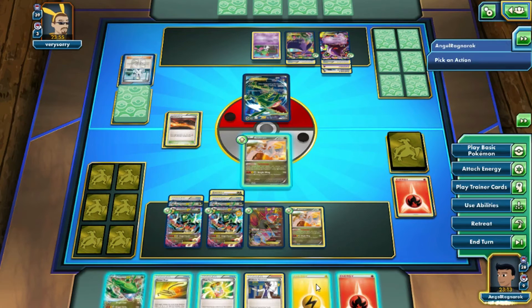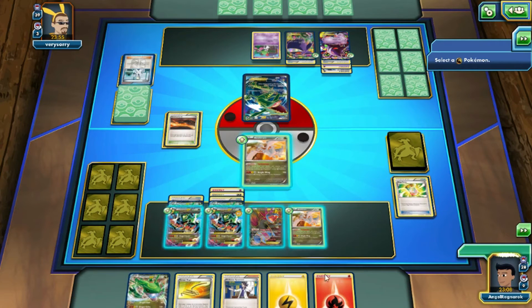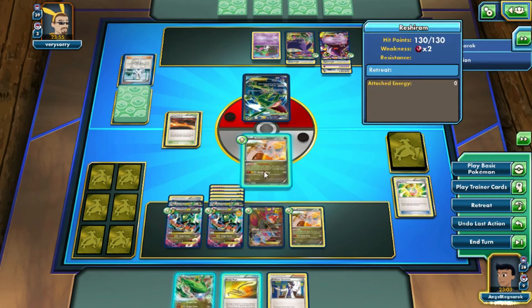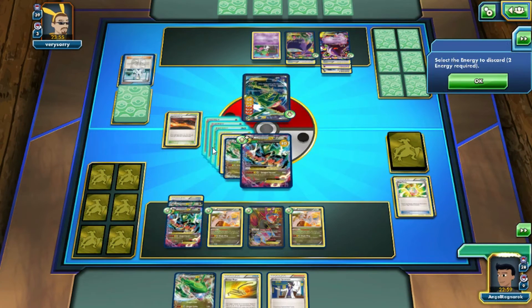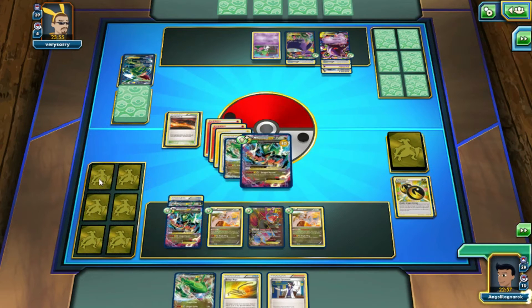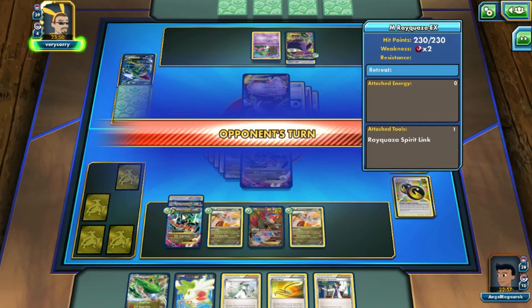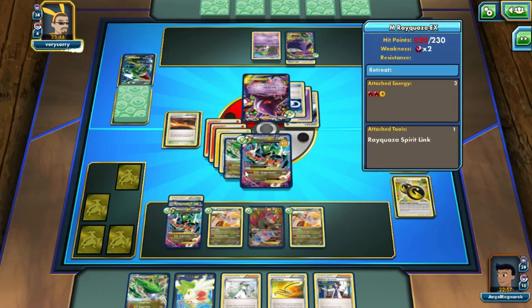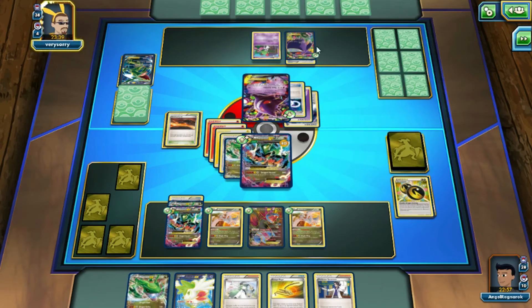Turbo Blaze the Fire energy onto Reshiram again, then attach the Electric energy, retreat into Mega Rayquaza, and Dragon Ascent for 300 on this Rayquaza EX — taking two prize cards. We're mostly the way there. Opponent puts out Gengar. He doesn't have Dragon Road out, so he's going to Dark Order, which would upset us a bit. But we can just retreat — and that's the victory.